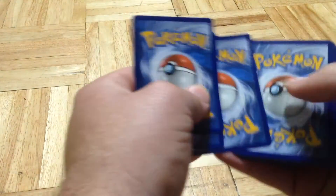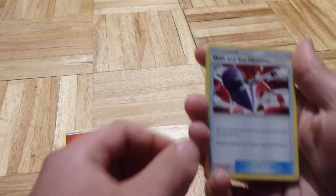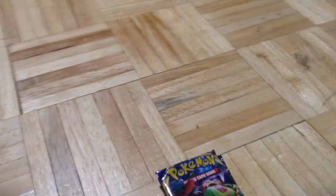A Code Card, Fire Energy, a Wait and See Hammer, a Fairy Charm, and a Shining Legends.